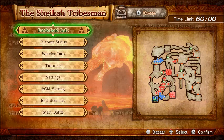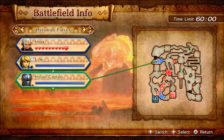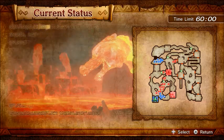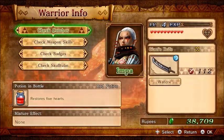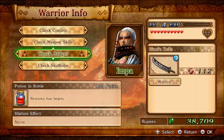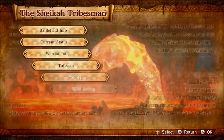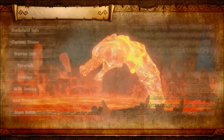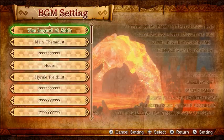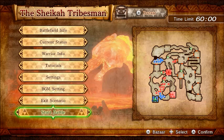So yes, we are in the Elden Caves. We didn't see this screen before — this just shows us what our battle info is. It shows us who our character is, who our support character is, and other support characters. Current status shows the victory and defeat conditions. Warrior info checks out combos, weapon skills, badges, skulltulas. Let's check badges real quick — it doesn't look like it can do anything yet. We don't have any skulltulas yet. Tutorials, you don't need. Settings, if I need to change any. BGM setting if I want to set a theme, but I'm going to keep it as is. And start battle — let's start!